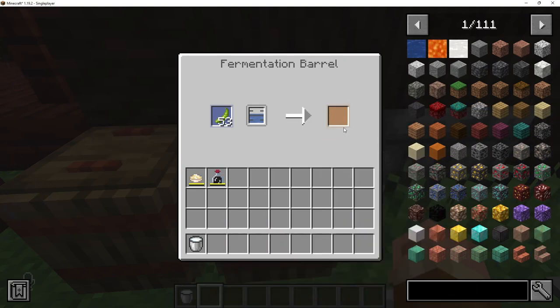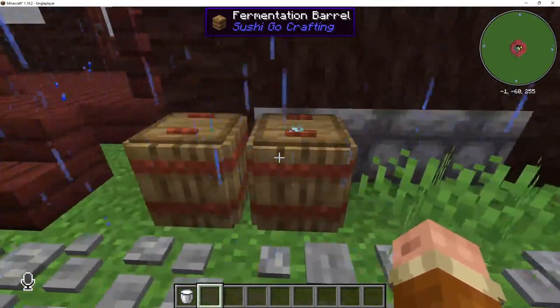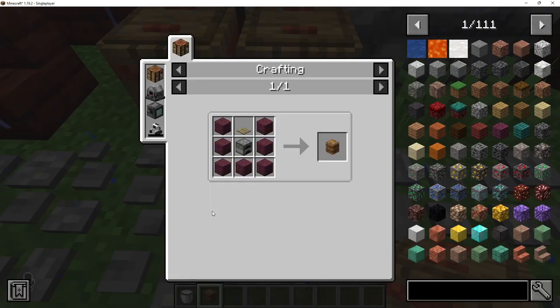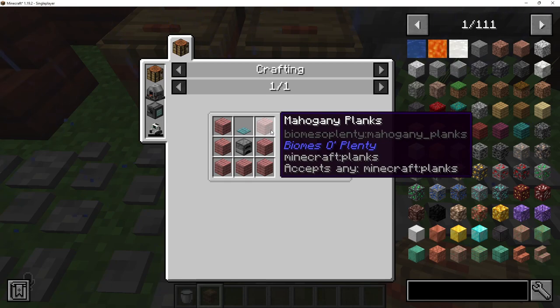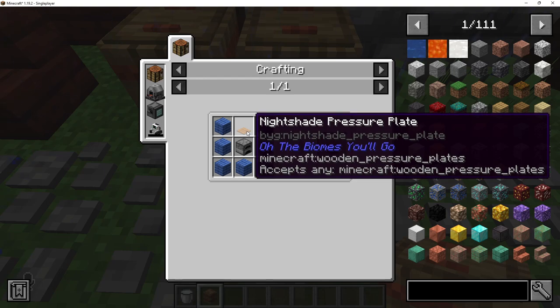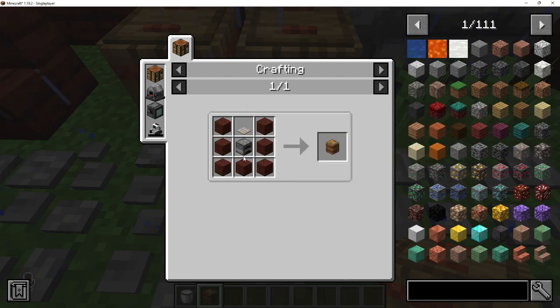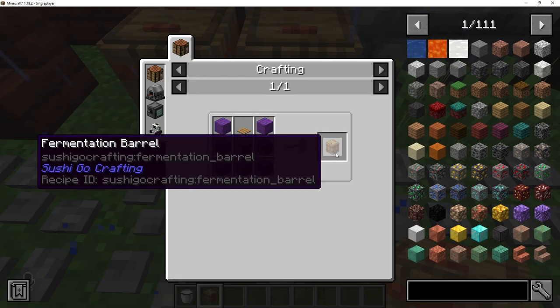This process does take a little bit of time. To craft yourself a fermentation barrel, it is as simple as seven of any planks — any wooden planks, modded or vanilla, all of them work — in a U-shape, with the same for the pressure plate on top. Any modded or vanilla ones work. And then in the very middle, you want a furnace, and that is going to get you a fermentation barrel.